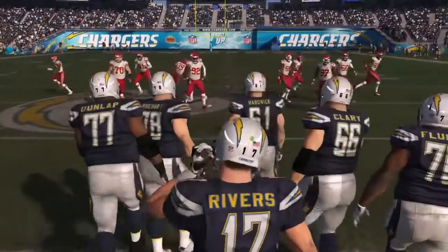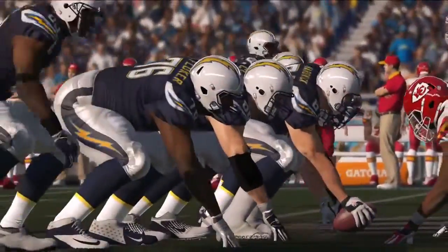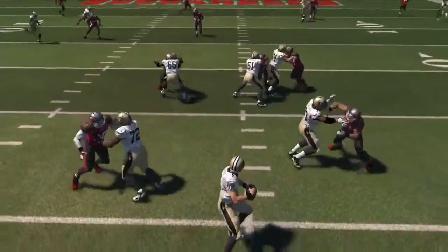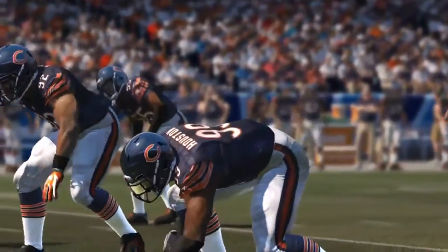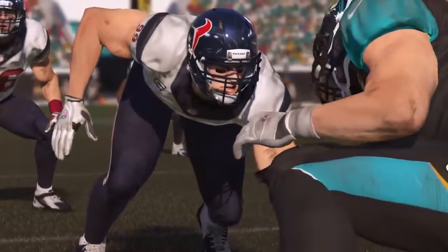The core of football starts at the line of scrimmage. War in the Trenches in Madden 25 overhauled the offensive line play by giving the big men up front the intelligence to work as a team and create authentic passing pockets. Now with War in the Trenches 2.0 in Madden 15, we've redesigned the defensive side of the ball, giving you the tools you need to be a constant threat.